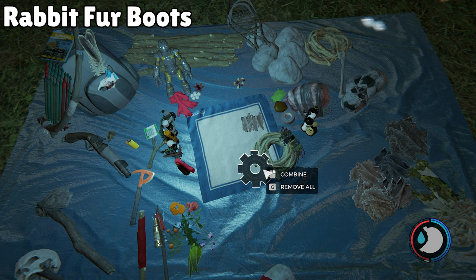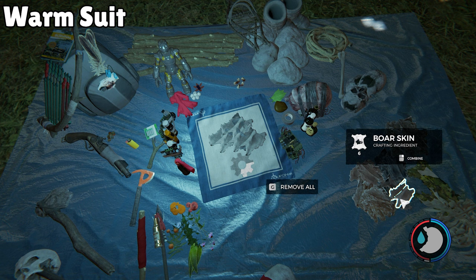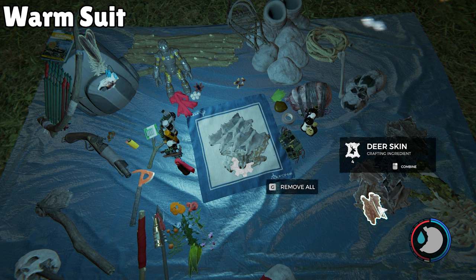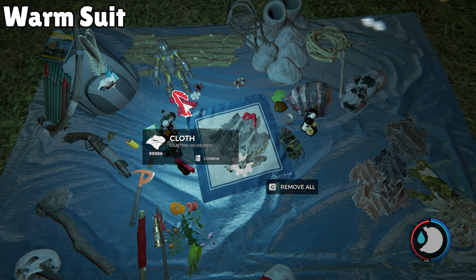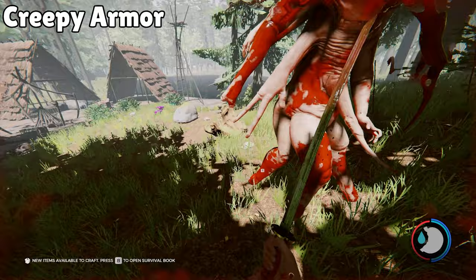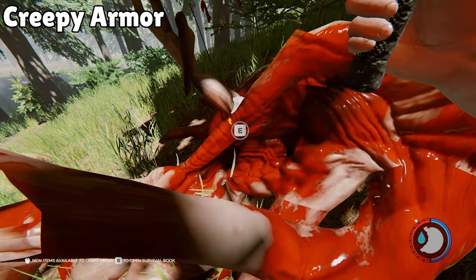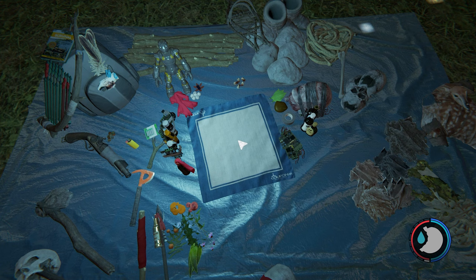For a Warm Suit to wear in the snowy mountains, you need one raccoon skin, four boar skins, six deer skins, one rabbit fur, two cloth, and two rope. It's a huge recipe but gives 100 cold armor — great if you'll be spending a lot of time in the cold zone. Finally, the Creepy Armor is the best armor in the game; you get it by killing a creepy enemy.